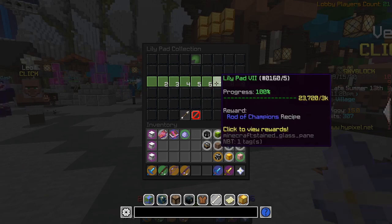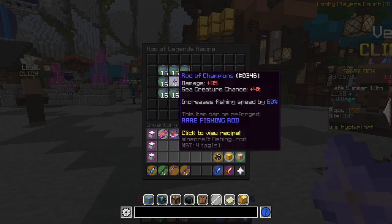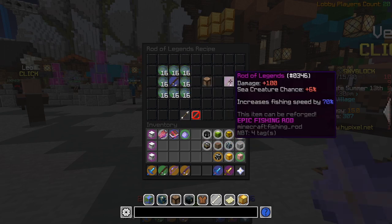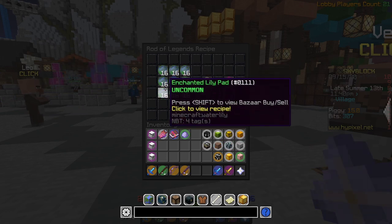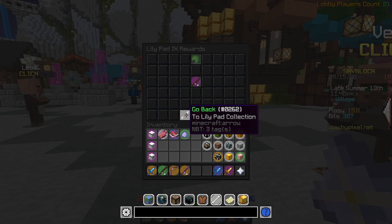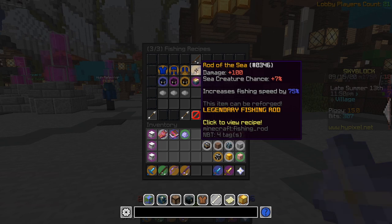Then you take that Challenging Rod and make it a Rod of Champions, which gives 4 sea creature chance and 60 fishing speed, crafted with the Challenging Rod upgraded with 8 Enchanted Lilypads. Then you take that Rod of Champions and turn it into a Rod of Legends. The Rod of Legends used to be the best rod in the game, with its 6 sea creature chance and 70 fishing speed. It uses the Rod of Champions and 2 stacks of Enchanted Lilypads.